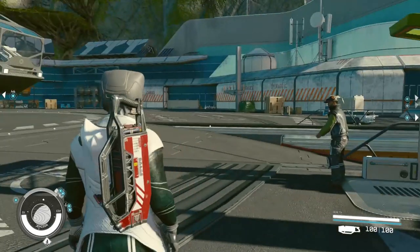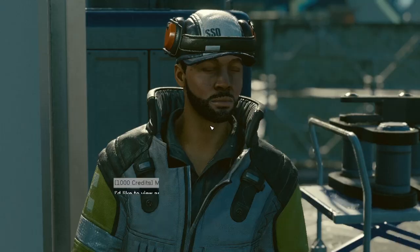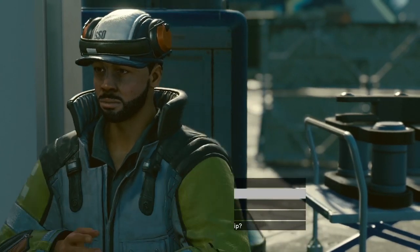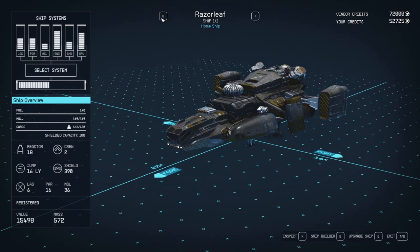Once you're in the lodge, you will have a different ship right here. Go to the ship service technician and say you'd like to view and modify your ship.